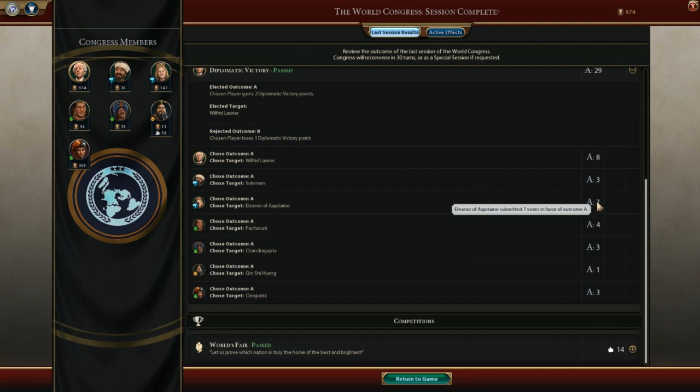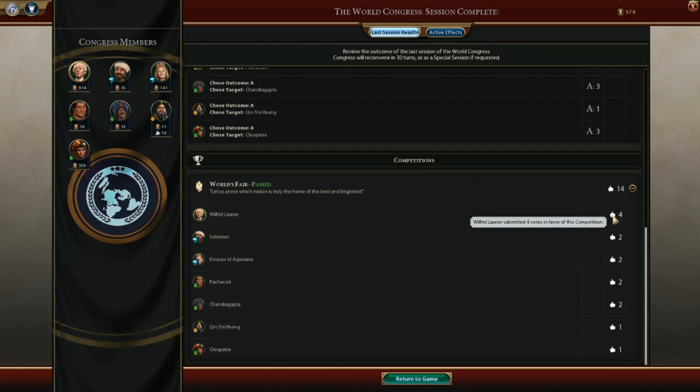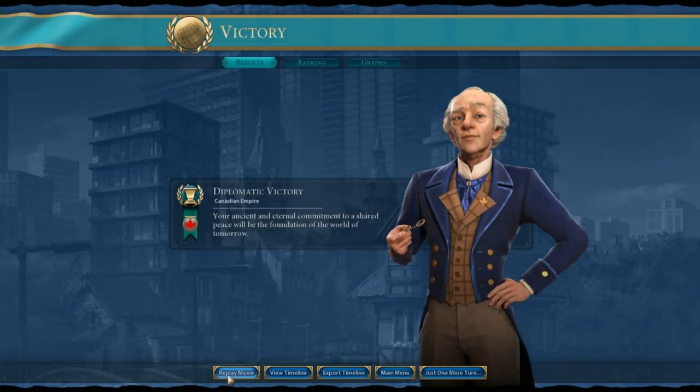If you're going for a diplomatic victory, hoard all your favors up until the diplomatic victory resolution appears, then start using your favors to vote for yourself. You need to outvote everyone else in the diplomatic victory resolution in order to be awarded a victory point. Accumulate 10 points and you are going to be the world leader — you'll have won the diplomatic victory in Civilization 6: Gathering Storm.